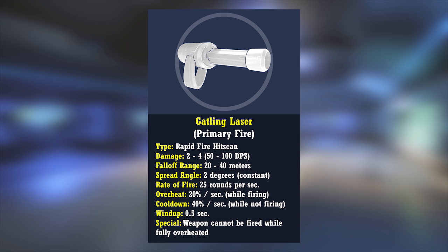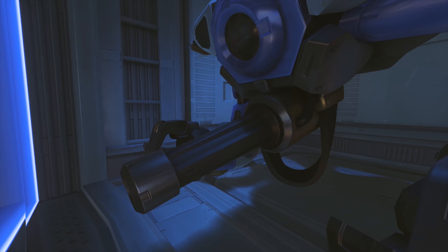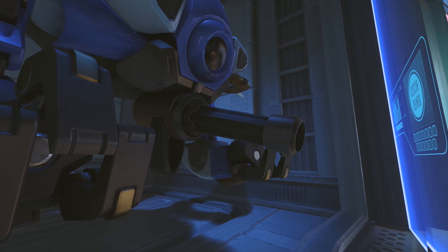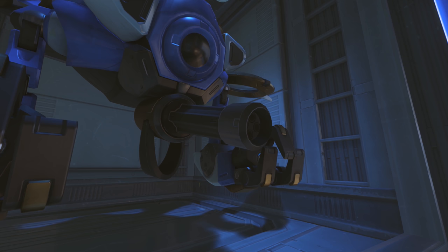The weapon has a wind-up time of 0.5 seconds after holding the firing button before it begins to shoot, and overheats at a rate of 20% per second, meaning the Gatling Laser can be fired up to 5 seconds consecutively before needing to cool down. The gun cools at twice the rate it overheats — 40% per second — and begins to cool immediately after it stops firing. The gun only overheats while actively firing, and not during the 0.5 second wind-up period. Most of the time you'll probably be spamming gunfire down at the ground, focusing on barriers and tanks due to the spread of your shots, however it can also be used to effectively combat an enemy Pharah contesting your airspace, or to defend yourself when trapped at low altitudes.